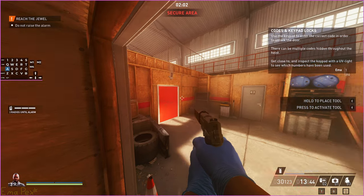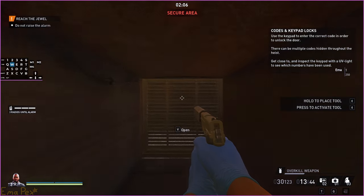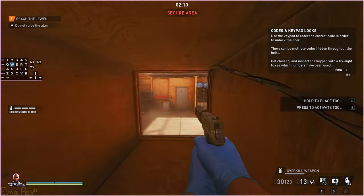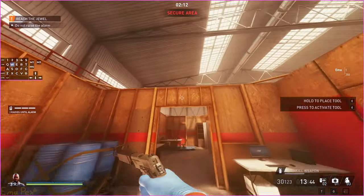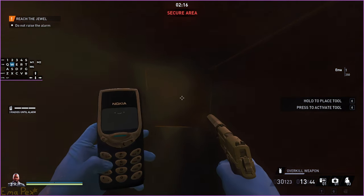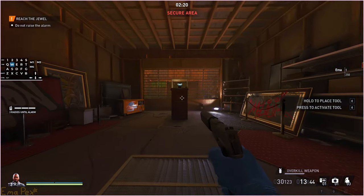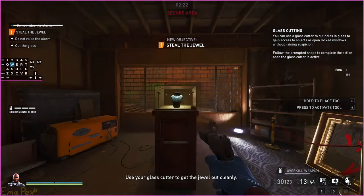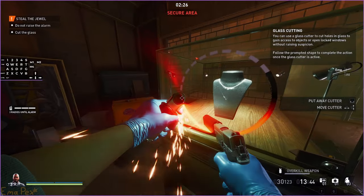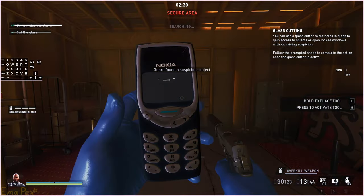Then instantly a guard will spawn — I think that's not when you spawn, it's when you get back. Why is it telling me to place a tool? You know what, let's place the tool and see what happens. Then: use your glass cutter to get the jewel out cleanly. This is your introduction to glass cutting, which is 99% of the time useless — you can just pick locks or break glass and it'll be basically the same.